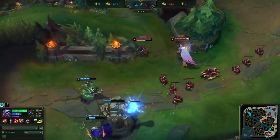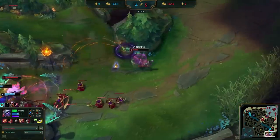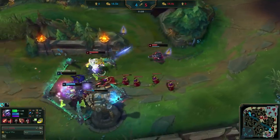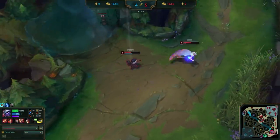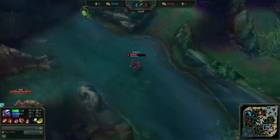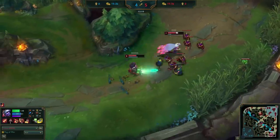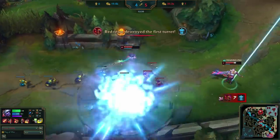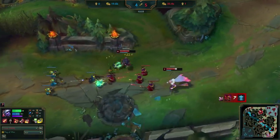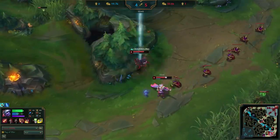Safely leveraging ganks like this is key. By drawing ganks and surviving, Uzi is both freeing up his other lanes to play more aggressively while opening up his jungler to get ahead of the enemy jungler. After escaping, Uzi thinks about healing off of fruit, but realizes he has a window to break tower since Xayah was forced to back, and takes it. He then shoves the next wave in before immediately backing, gaining tempo to rotate to another lane.